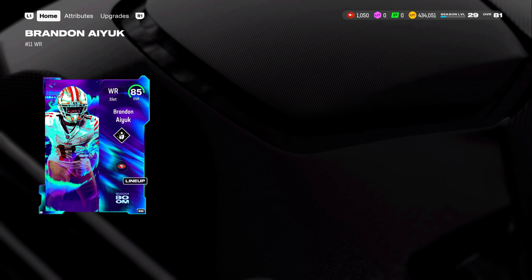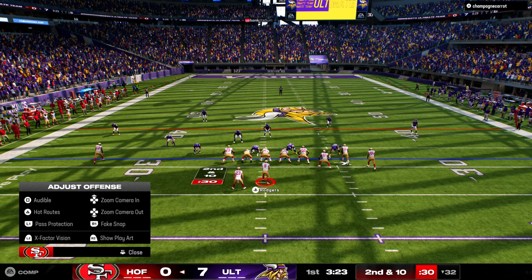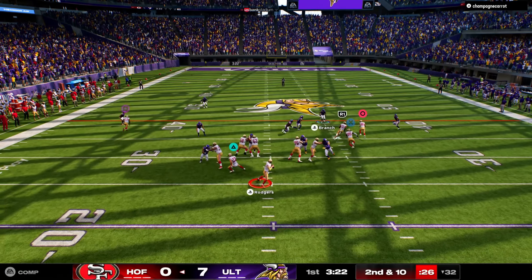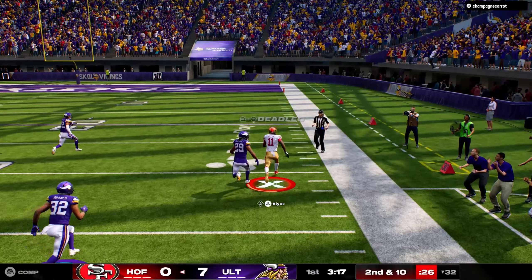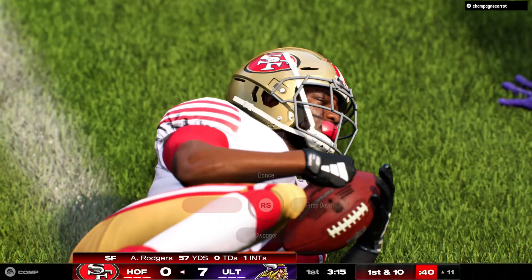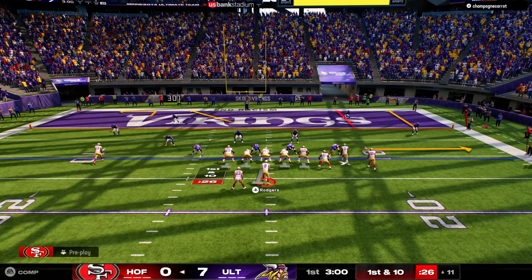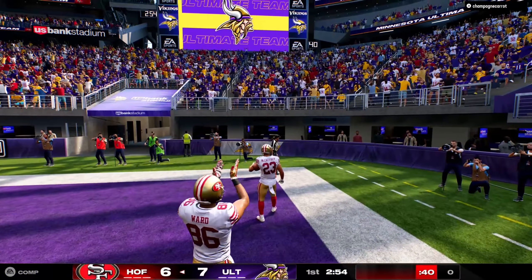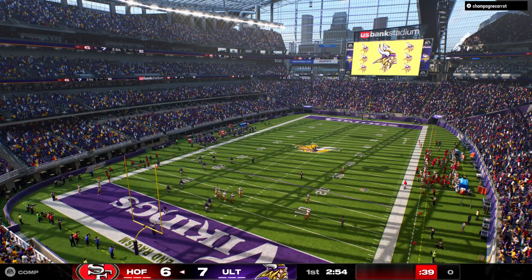Let's go ahead and get into a gameplay and check out how this Brandon Aiyuk performs. I might have to start route stem glitching people because I somehow cannot get receivers open other than this one right here. Brandon Aiyuk with a crazy big gain and we almost went to the crib. If we had that Steamroller ability we probably would have broken the tackle. We do have McCaffrey and I might as well just take my McCaffrey touchdown. Brandon Aiyuk did get us down the field on a really big gain down the sidelines.